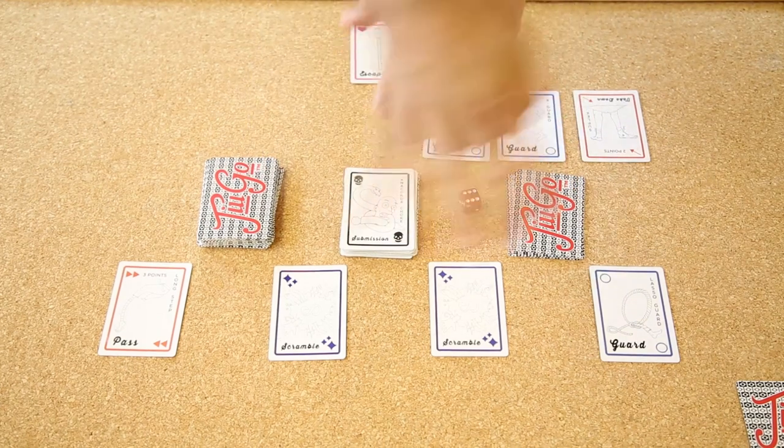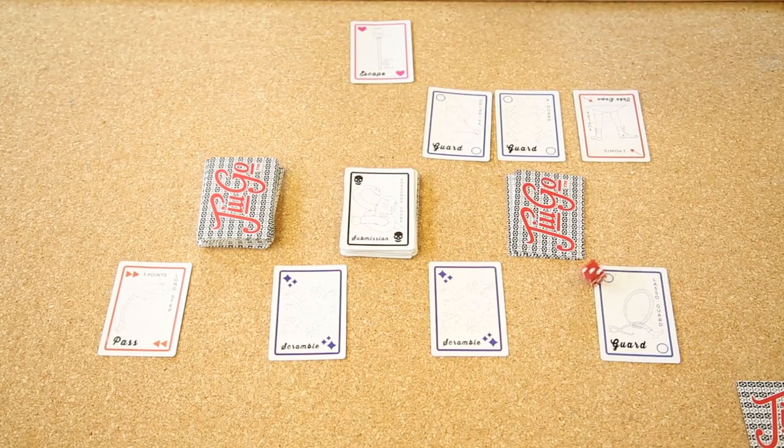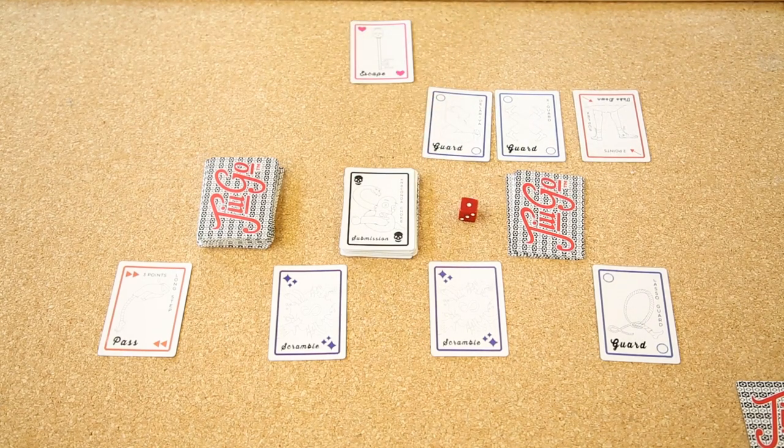Player two has no escapes. Player one is now attacking player two for their life. That's a weak roll — let's find out. Player two counters. Oh! Game over. Jugo. Player one wins. Player two is gone.